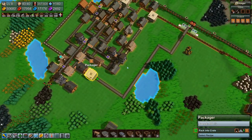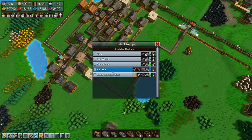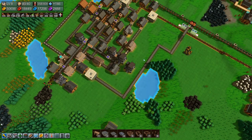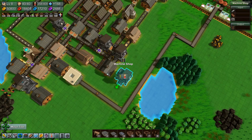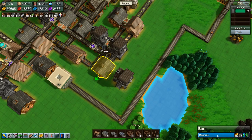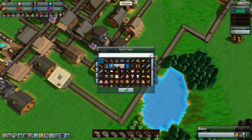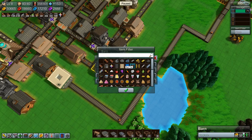What do we need to make rails? Rail tiles need iron plate, planks, and stone brick — that is not a problem. So let's move you up here. If we upgrade this, then here is metal conveyor belt, here is metal conveyor belt, here is rail tile, and here is rail tile.